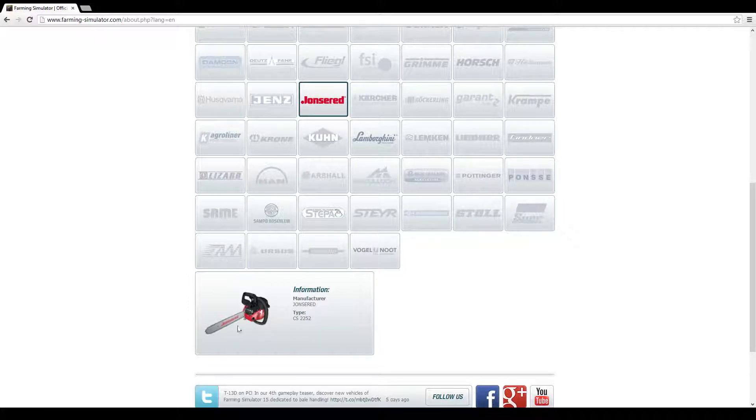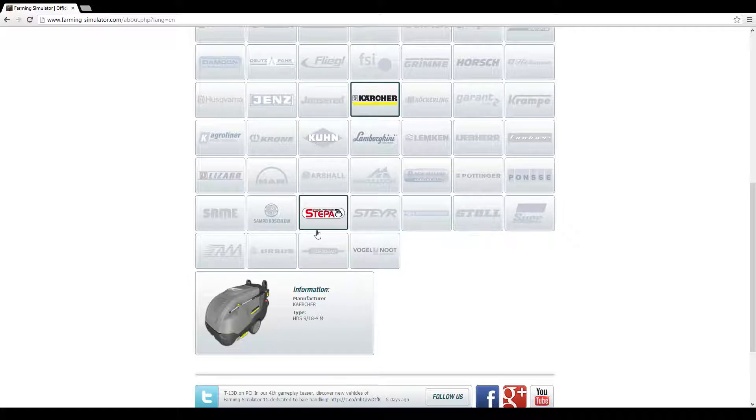Nothing new from Gens. Jonsered is another chainsaw — by how it's set up, it looks like it's only going to be about an 18-inch bar; I don't know if they're going to do different bar sizes. Kärcher — this looks to be our pressure washer. Considering that in-game your tractors now get dirty without a mod, they've got to throw that in so you can clean your stuff, because dirty tractors don't look good.